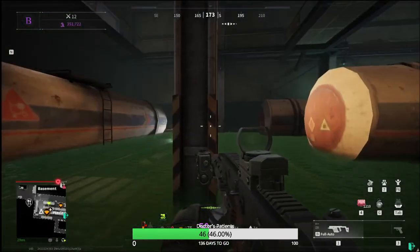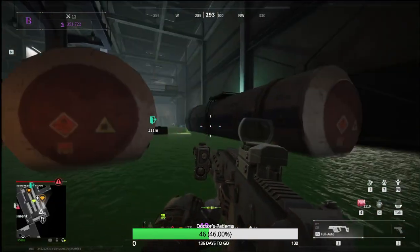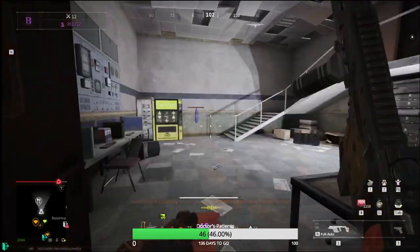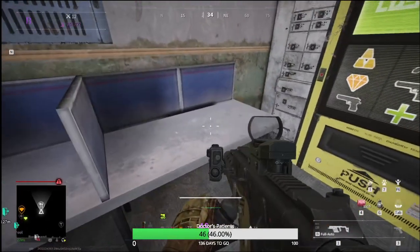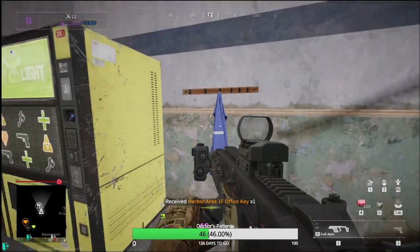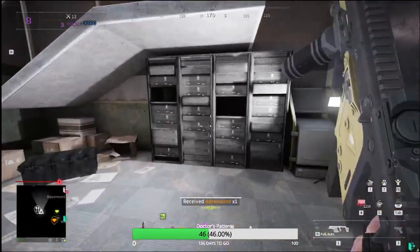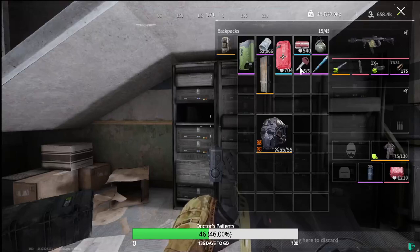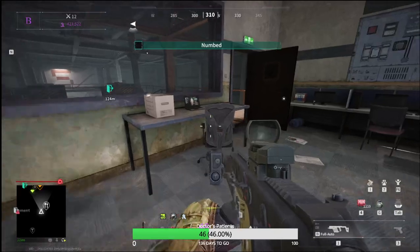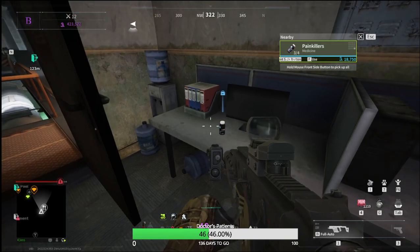This is a room you really want to search everywhere to make sure you've gotten everything. Painkillers and injectables are here. Run up here — there will be a food box where you can get food. You'll find a coin or keys there as well. Check in here for keychains and wallets, and also here you'll find keychains or wallets.